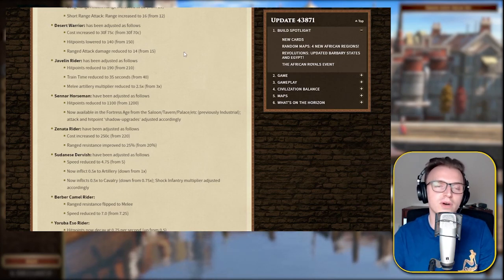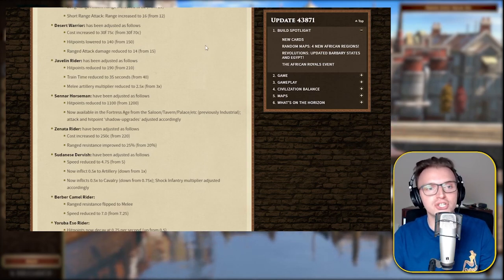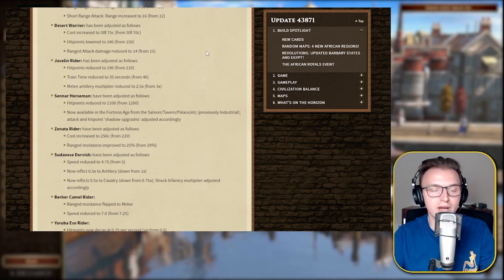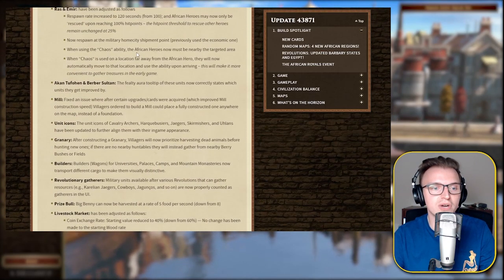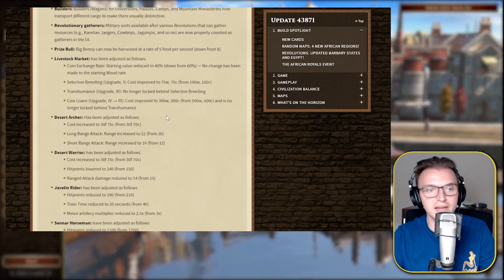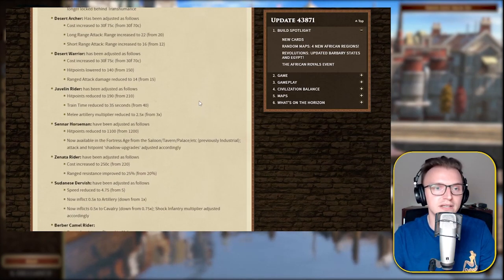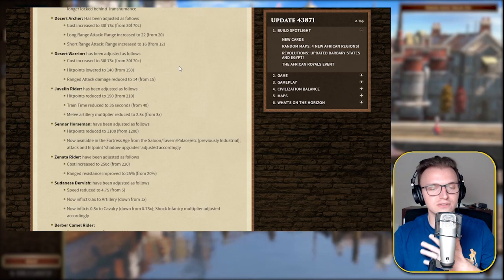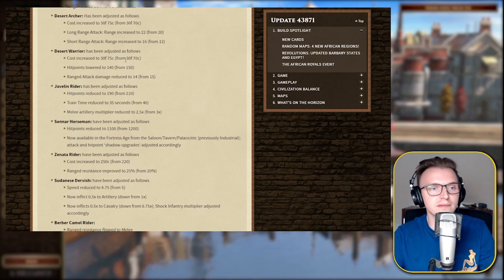Because the gold has been increased, that's also going to impact getting gold from the livestock market — your starting value is reduced to 40%, so it's going to take you longer to get that gold income for these units. The Desert Warrior and the Desert Camel Rider or Desert Rider just cost so much gold — a huge amount of gold. So that's a big impact there.